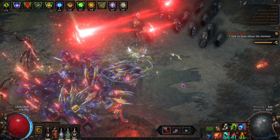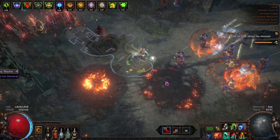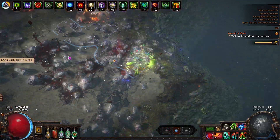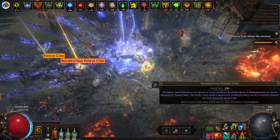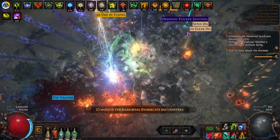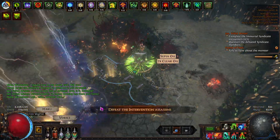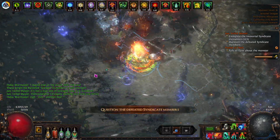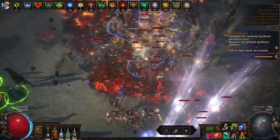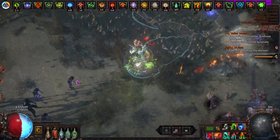I pop my stalker sentinel when I go in, just let it tag all the things. It's tagging everything as I head toward the end. Then I just go back and that'll proc the eater of worlds, or whatever you're doing. And then I should have a shrine in here. If you don't have a shrine you can kite for a while, but then you find the shrine, pop your thing, and just go.